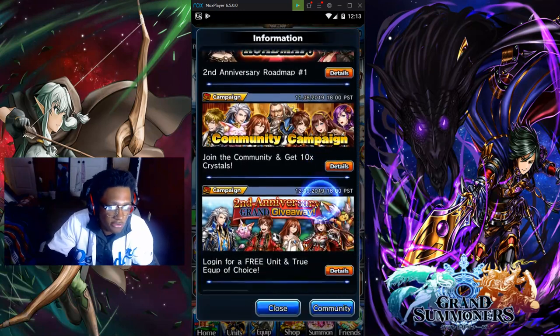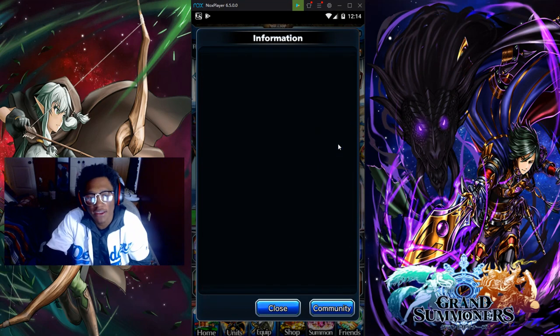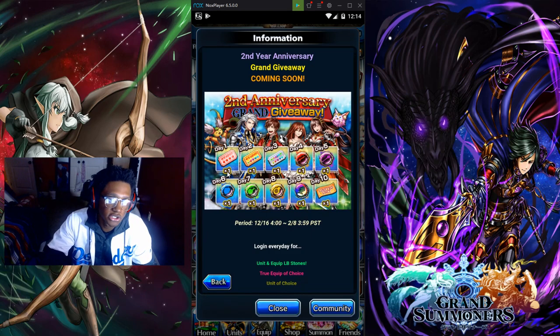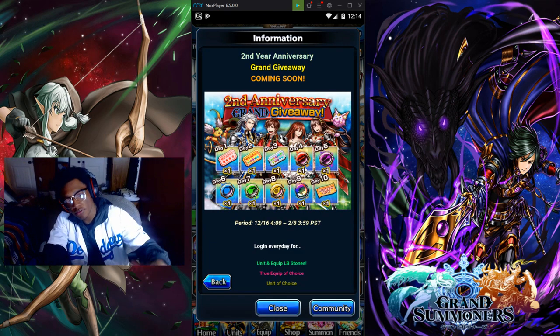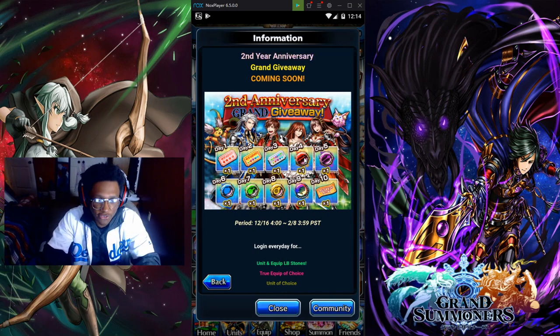Go down here to the second anniversary giveaway — log in for a free unit and true weapon. Of course this is a login event, so on the tenth day you would get the unit ticket. You have the four-star weapon ticket on the first day, five-star true weapon ticket on the second day, and the true weapon ticket on the third day. Then you have the equip limit break stones for days four, five, six, seven, and eight, and on day nine you will have the unit limit break stone.